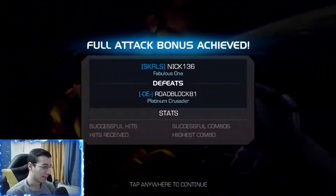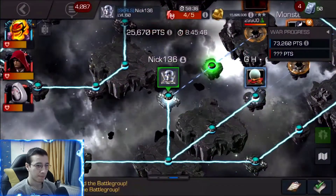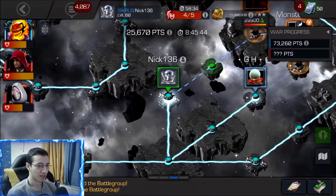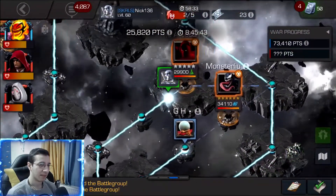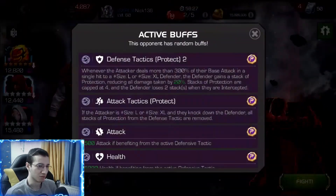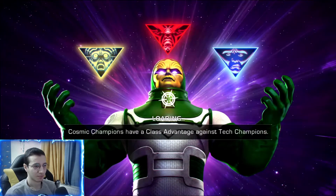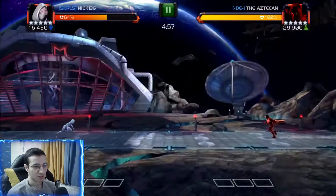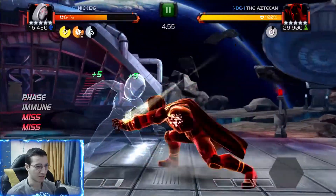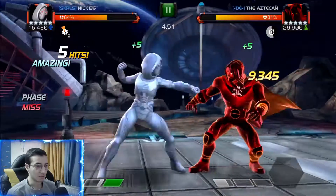The last fight is Void. We have to use Ghost or Dormammu because if we use Hood, we're gonna die from the bleed and poison — Ghost can phase those debuffs. This is actually a pretty easy fight; he just has Aspect of Evolution. With Ghost, one SP2 and he's gonna be almost dead.